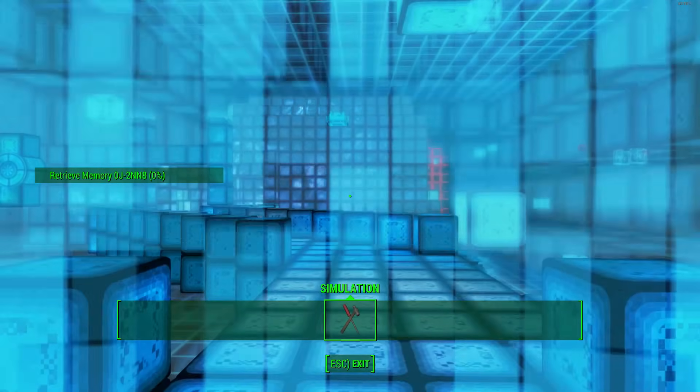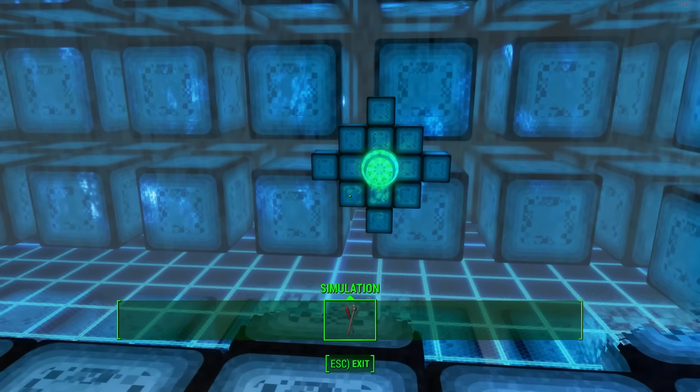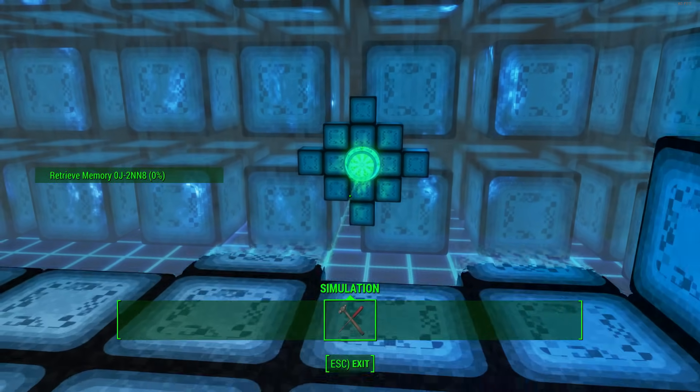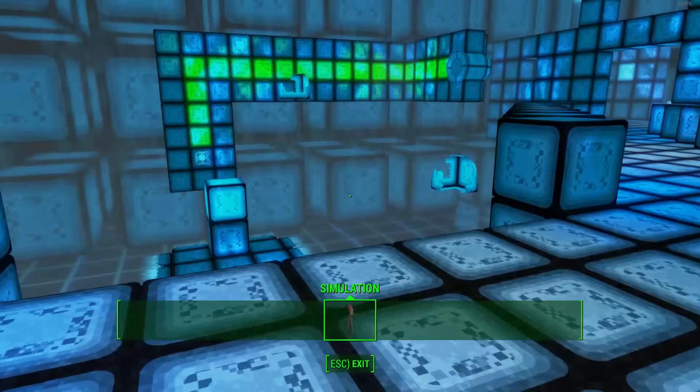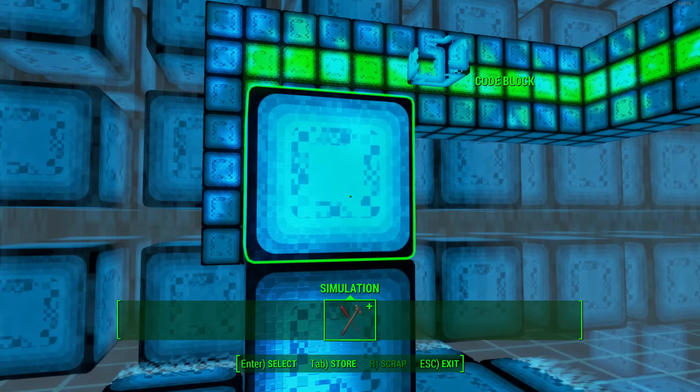Now that we've got the basics down, we can jump straight into this. This is the second level. To start things off, the main thing you want to look out for is where the starting beam is going to be. Looking to my right, there's the start and it seems to go underneath, shooting a beam against this block. So we're going to go ahead and remove that, and that now sends power all the way through there.